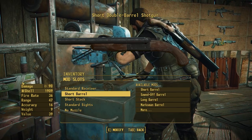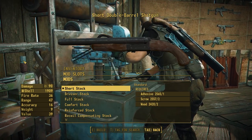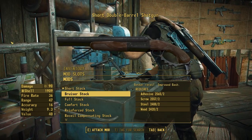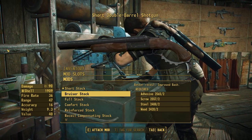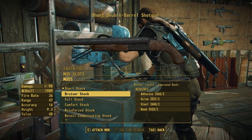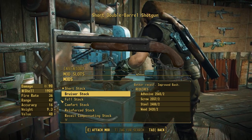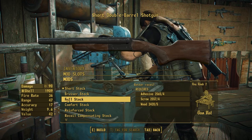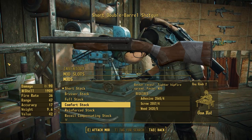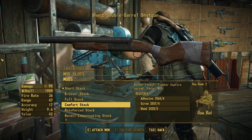Moving on, we have the stock section, where we have a handful of new stocks to help make the weapon look a bit better. In the vanilla game we have the short stock, but now in the short stock category we also have the bruiser stock, which offers a nice gear-shaped knuckle duster as well as a claw-shaped blade to allow you even more bashing damage. You can pair that with the bruiser barrel for a really cool short-range combo. We also have the vanilla full stock, and an adaptation known as the comfort stock, which adds a nice duct tape wrap and will give you a slightly tighter hip fire and a faster aim down sights — essentially the same as the full stock but with a teensy bit better combat performance.